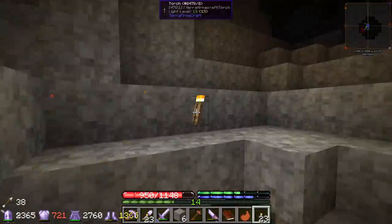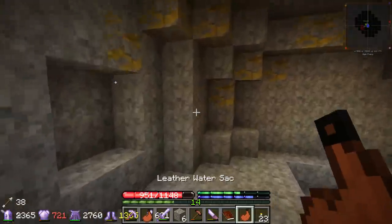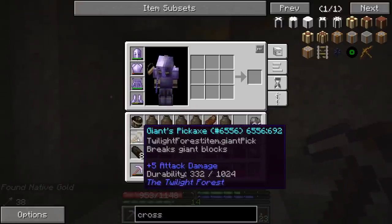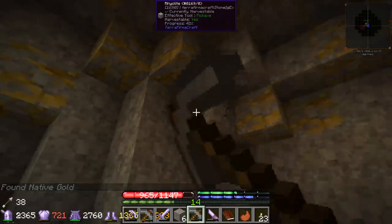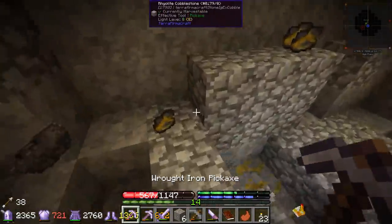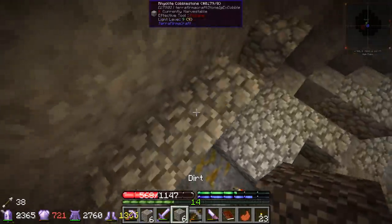Let's light up the area a little bit so we don't get surprised. Let's check it out - 25 units, okay we'll take that. That's not bad. I did bring our super picks, I finally remembered. Let's see if we can kill ourselves with a cave-in here. Yeah, let's not do that again - it took a bit of health. I thought I could back up quick enough but that didn't work.